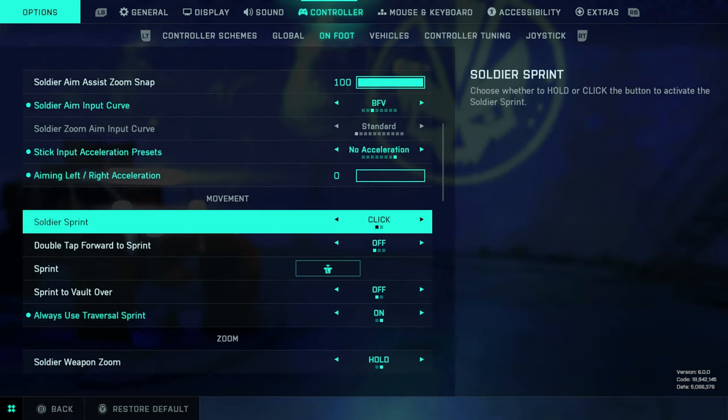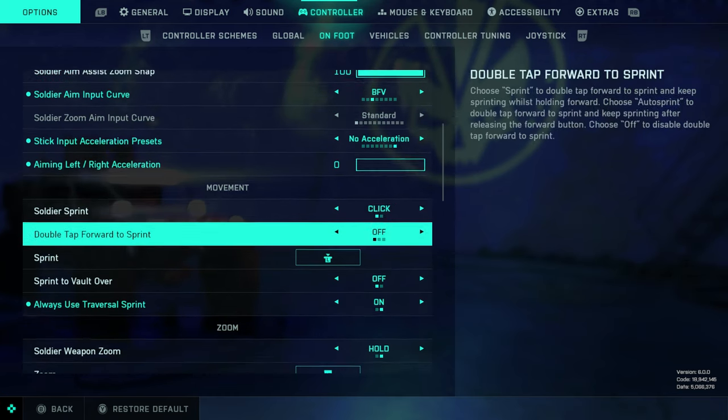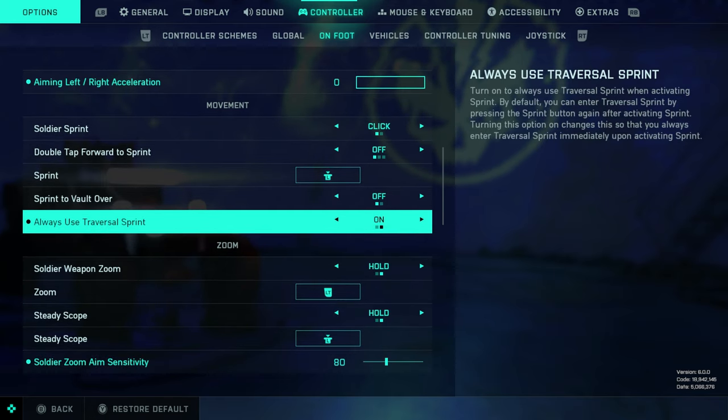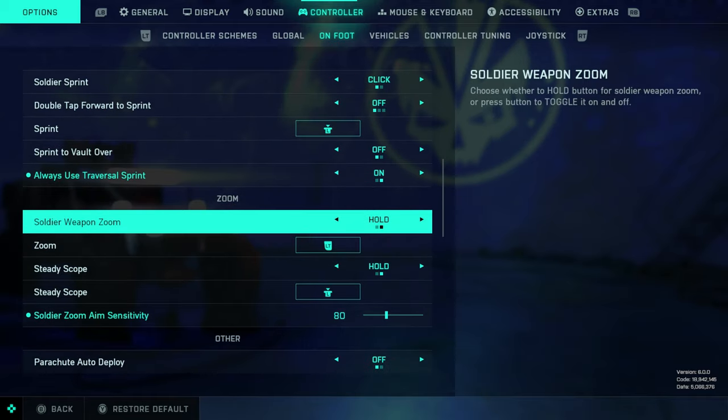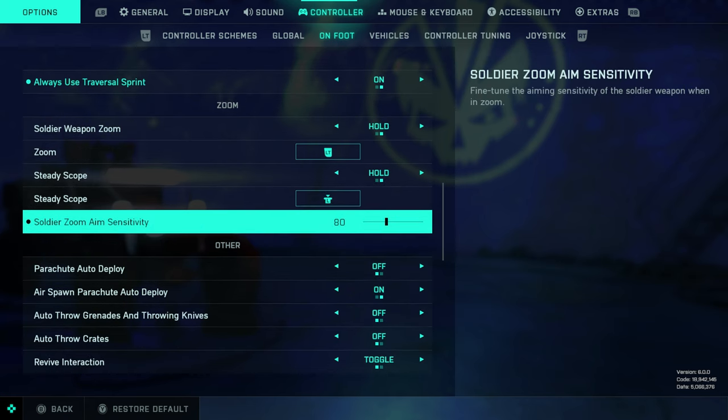Soldier sprint I like to set to click — you can hold it if you want. This is all preference-based. You can maybe gain a tactical advantage here or there by toggling one of these on or off, but that depends on how you play.